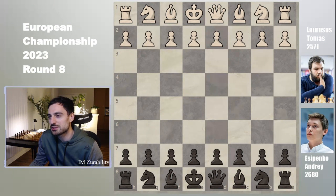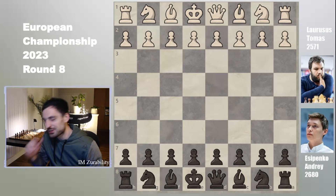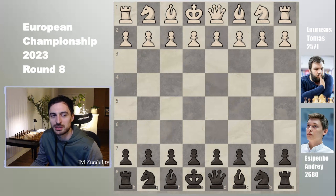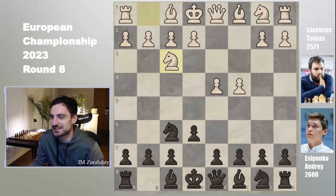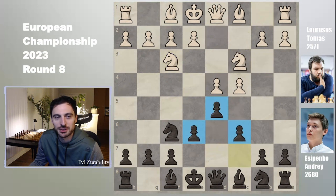The game I'm talking about is Thomas Laursus, a grandmaster from Lithuania rated 2571, against Andrei Esipenko, who has reached 2700 before — right now he's standing at 2680. We started with Queen's Indian: d4 knight f6 c4 e6 knight f3, however the game quickly transposed into Semi-Slav: d5 knight c3 and c6. We have this triangle setup, basically, or diamond as some people like to call it.